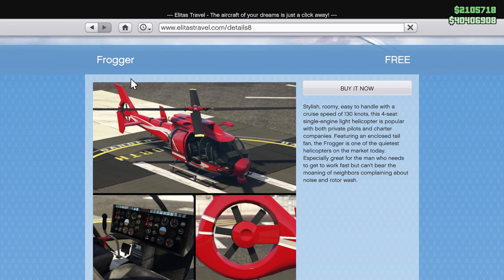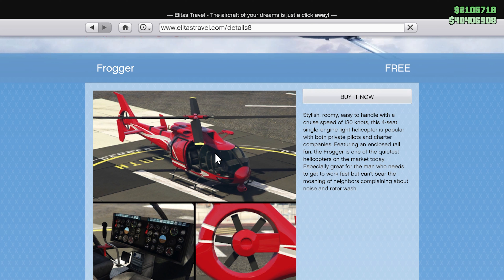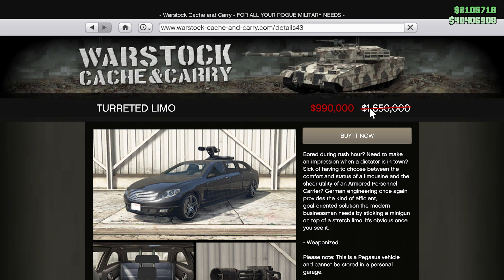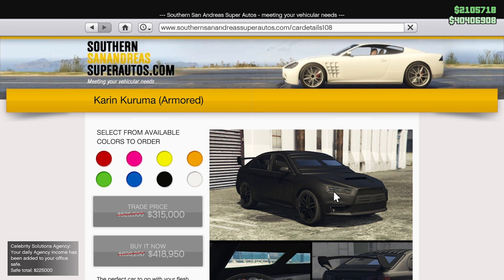The Albany Cavalcade XL — I'm not sure why this is in Southern San Andreas and not Legendary Motorsports, but if you want it, it's 1.6 million on sale for 999,000 for the rest of today and tomorrow. Next up we have the Maibatsu Frogger, also 40% off. Mine says free because I have the Criminal Enterprise Starter Pack, but if you don't, you've got the rest of today and tomorrow to pick it up for 40% off.